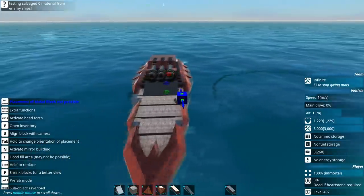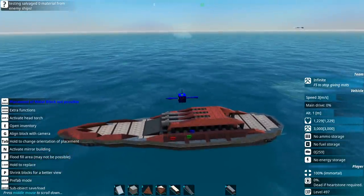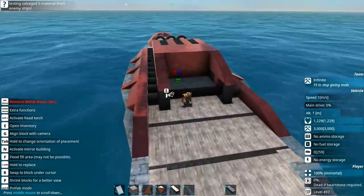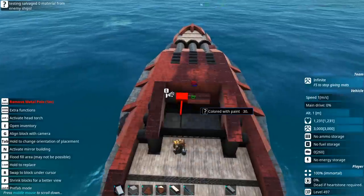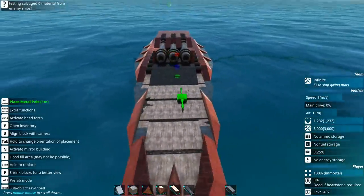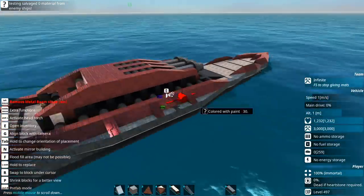I think it looks neat. I don't think it looks great, it looks really simple, but I think it looks quite neat. Having loads of these I think is going to look really cool. I'm actually happy with the design. The top of this thing is literally just a gun strapped onto a canoe. Only thing left to add now is the ammo - I'm going to add it here and over here as well, making them into two separate sections. The ammo's going to be at the front, really far away from everything else important.